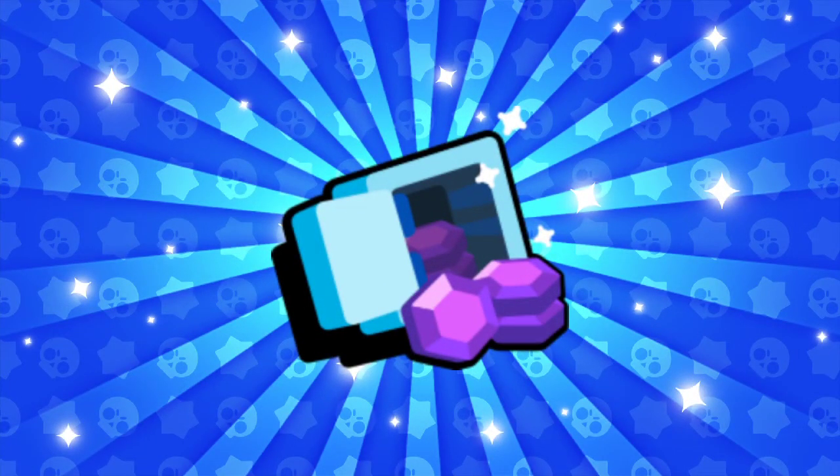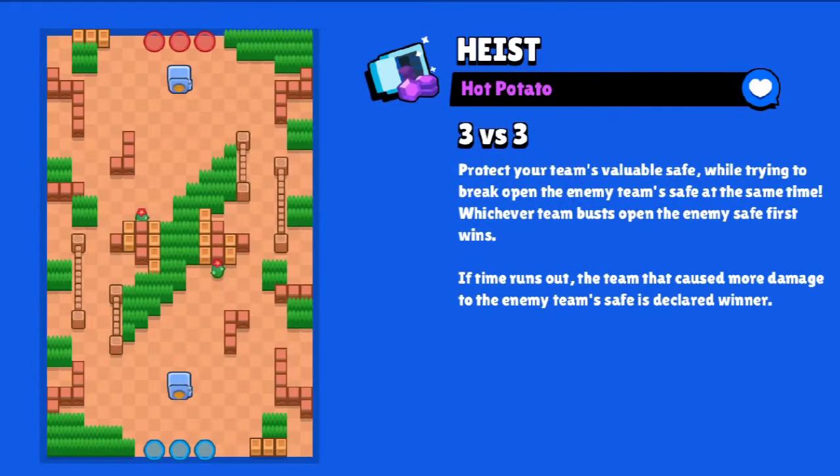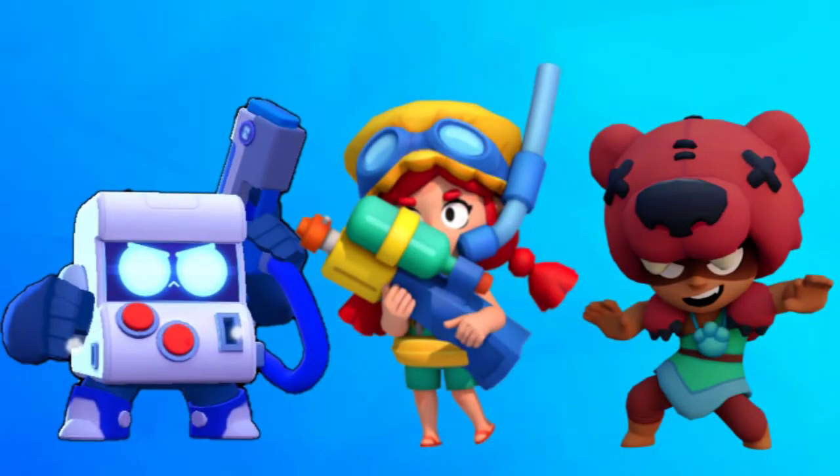The next set is Heist and the map is Hot Potato. This map is all about control, so don't die and you'll be golden. You can face throwers here and there will be a lot of long range brawlers on this map too.